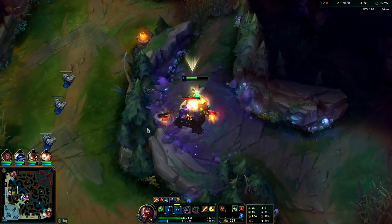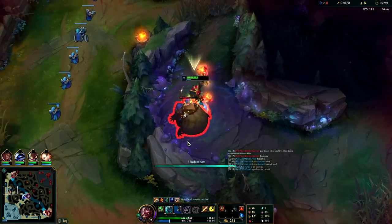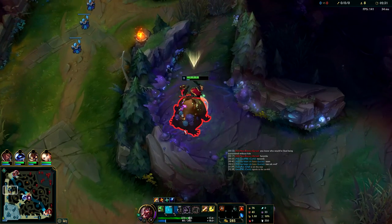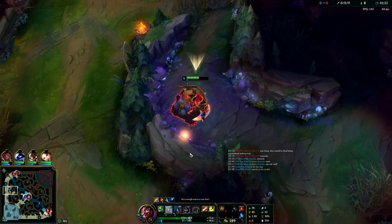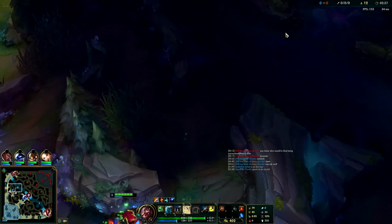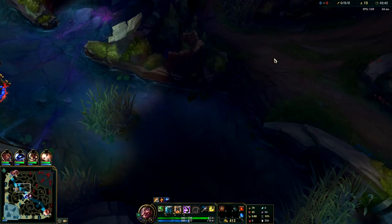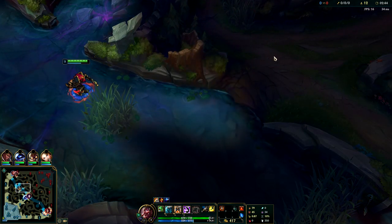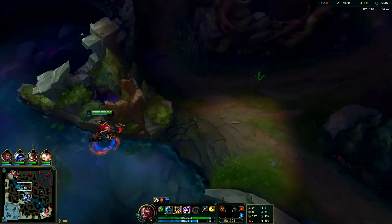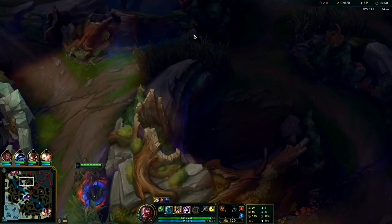The nice thing about Talisman is it lets you go for raptors. We're going into his jungle to take it. If you can't solo the enemy jungler or you don't feel comfortable, you need to get comfortable - because that's what Olaf does. We're back up to full HP at level three with double buff, looking to gank. He's going to be in trouble.